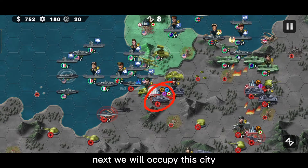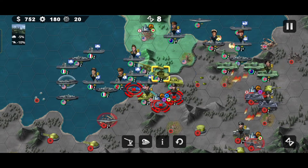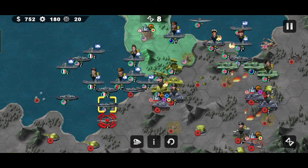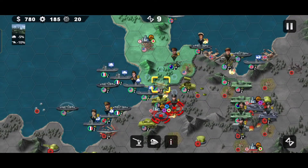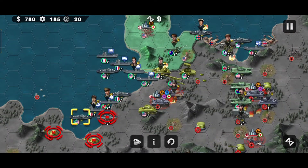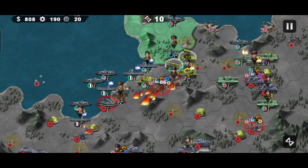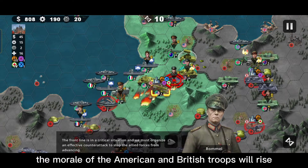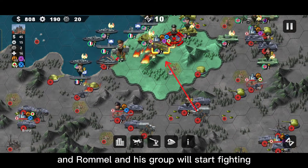Next we will occupy the city. When the city is occupied, the morale of the American and British troops will rise. And Rommel and his group will start fighting.